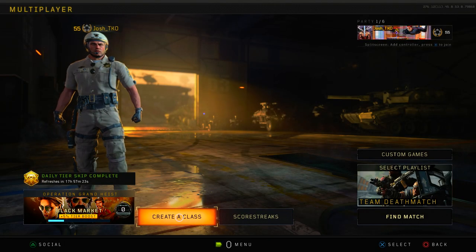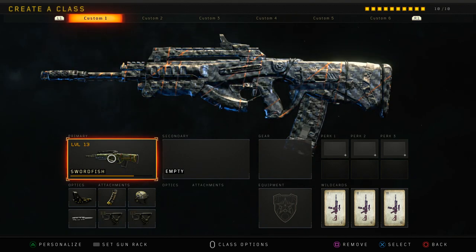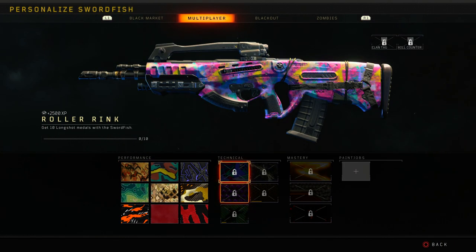Alright guys, welcome back to another video on the channel. Today we're going to be continuing our road to dark matter on Black Ops 4, and we're going to be unlocking diamond tactical rifles. Earlier I actually grinded out the Auger and the ABR and got gold on both of those weapons. So all we have left is the Swordfish, and what's cool about the Swordfish is we actually got a brand new reactive camo for it today.